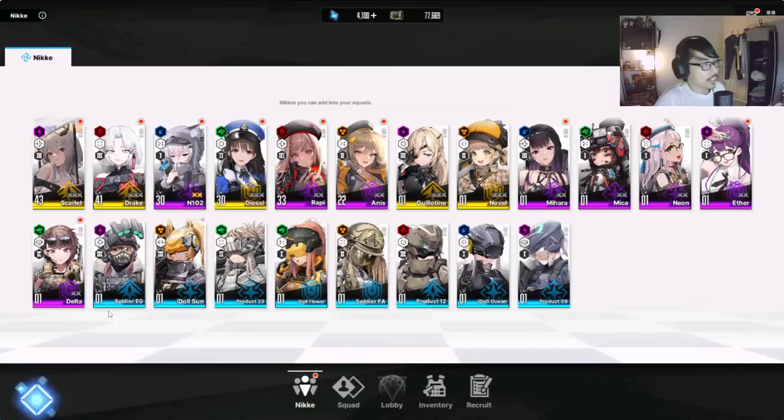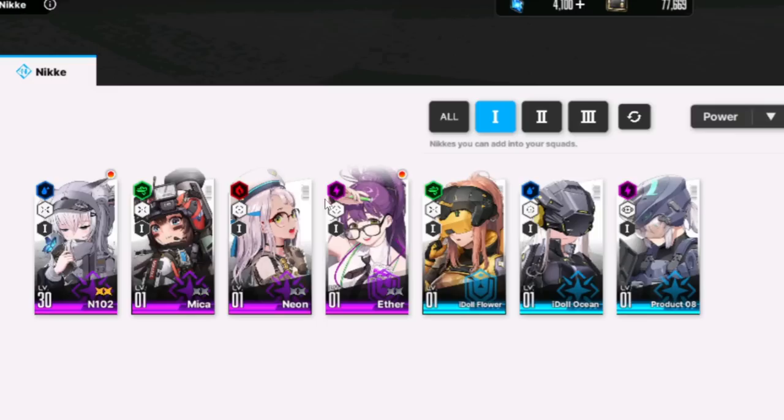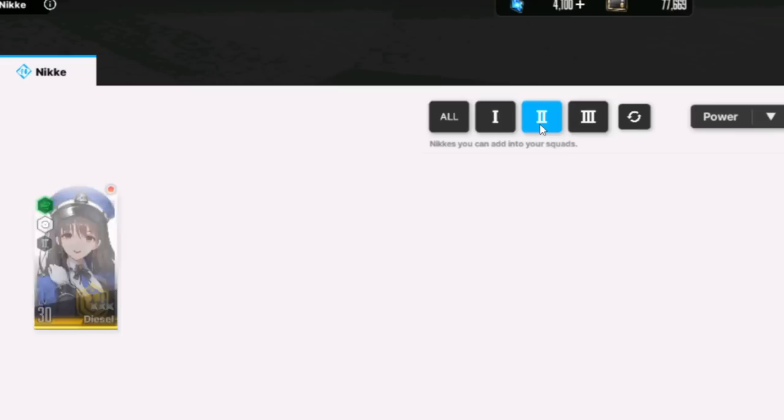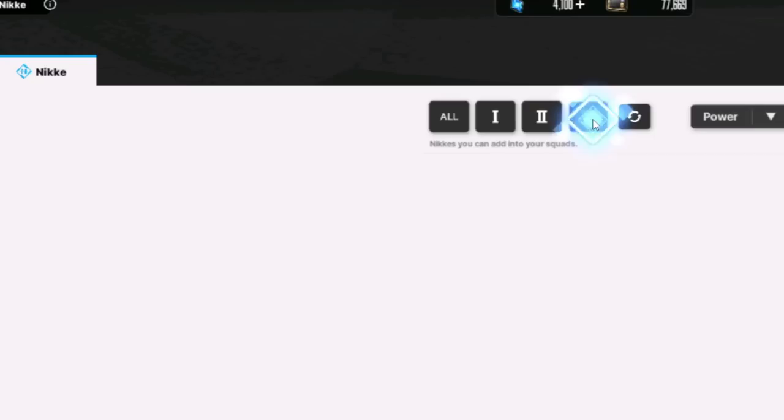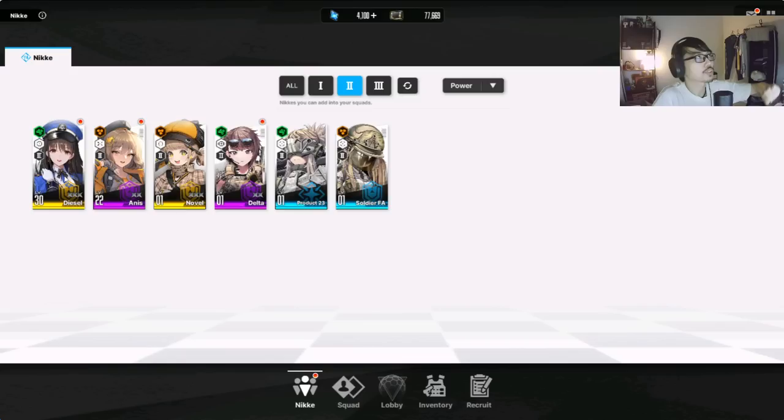The number signifies the burst type. Each character has their own burst — for example, N102 is burst 1. If I filter by burst 1, these are the characters I have: N102, Mika, Neon, Eater. For burst 2 I have different characters: Diesel, Anise, Norvell, Delta, etc. And for burst 3 I have Drake, Scarlet, Rappi, Guillotine, etc. If you have a team consisting of only burst 3 characters, it won't work. You want to have a proper squad with each variety of burst — which is why Diesel is quite useful to fulfill your burst 2 slot, even if she's not the best. I do think Anise is better, and I actually obtained Norvell just earlier today using fragments, which is really, really lucky.